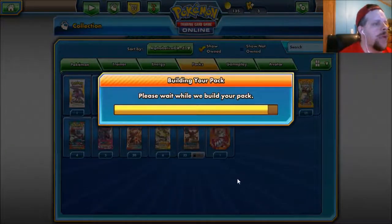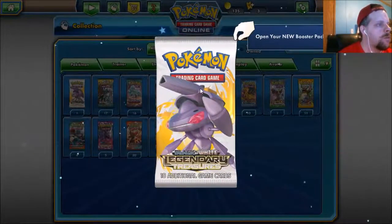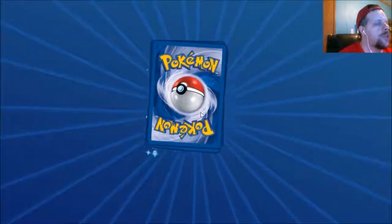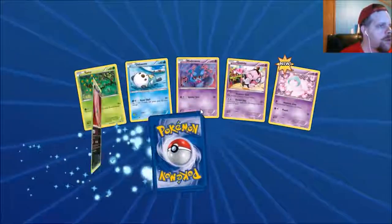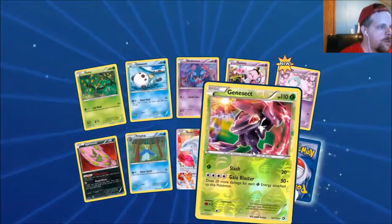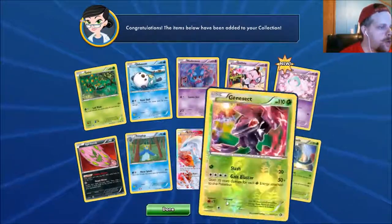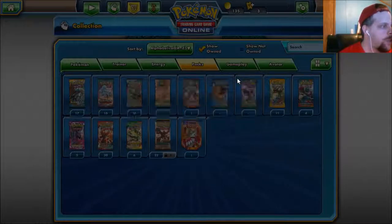We'll save the Sun and Moon packs for last because those will be interesting to see what we get. Got Legendary Treasures — I've opened up a little bit of this set, not bad. Nice. Restaurant Fort. Genesect Reverse. Tangrowth.